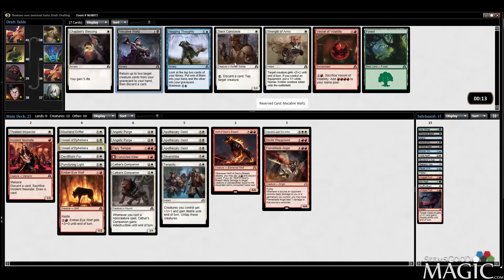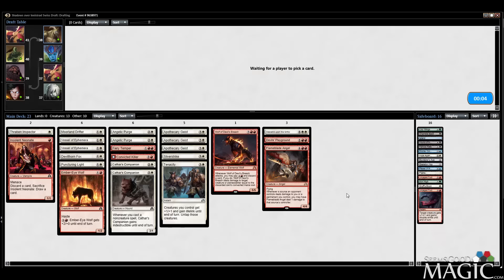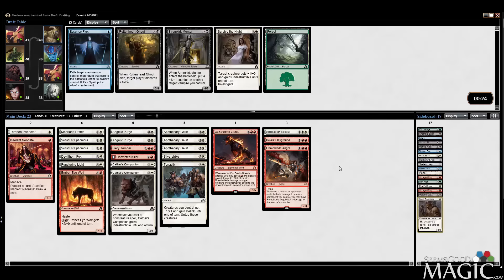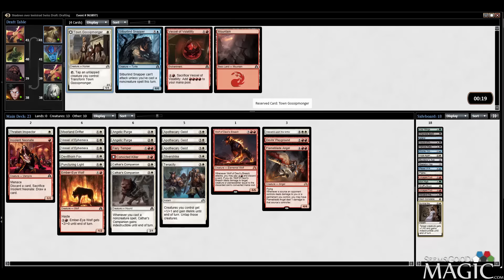Stern Constable can be good — it can be something you board into — but we can't afford to pitch lands when we've got all these six-drops. Guess we'll take the Macabre Waltz, and then we'll get a Constable anyway. Sure, I'll take it. Survive the Night — I've got some stuff I might want to protect. Gossip Monger came back — sure.